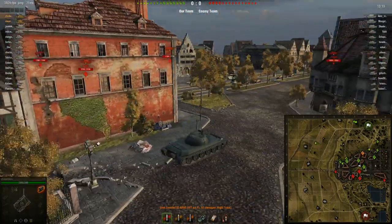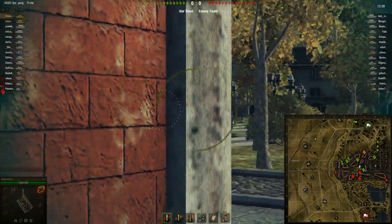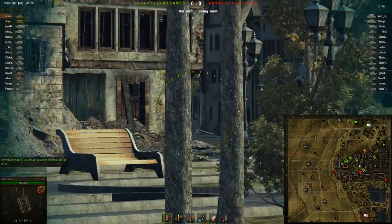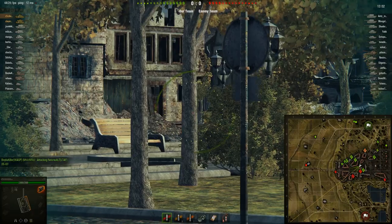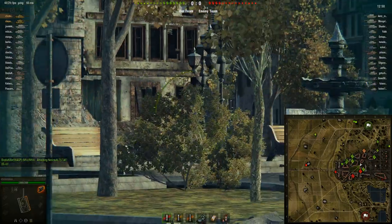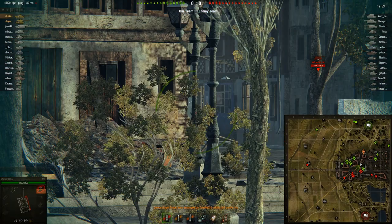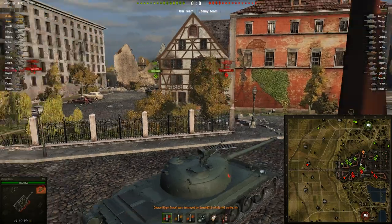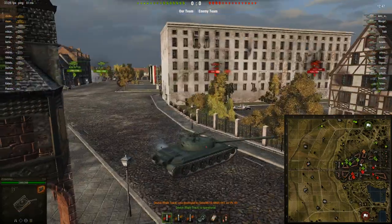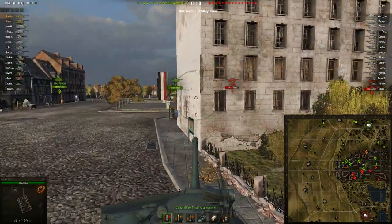At tier 7 you get the equivalent of APCR as the premium rounds. This tank I think is worth the grind, for real. I think the WZ-111-1-4 is a serious threat on the battlefield. I feel like that thing is more enjoyable to play than the E-75 for a number of reasons — it has better DPM and a better gun than the E-75.